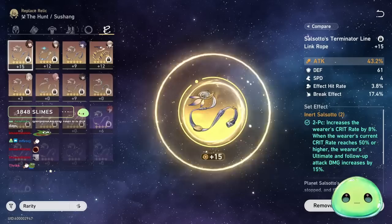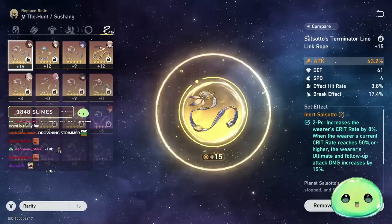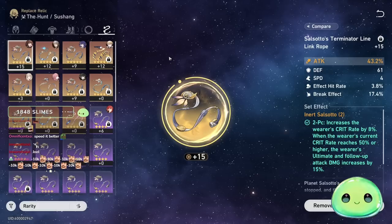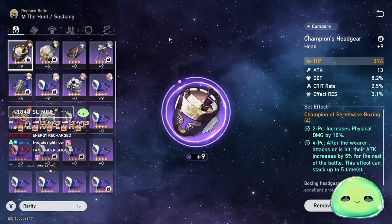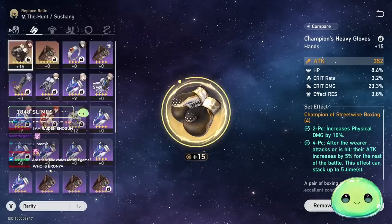For the sphere main stat, go physical damage since that's what she does. For the rope, go attack percent. The main reason I'm running attack percent here instead of energy recharge is that you'll have support characters on your team regardless. Ting Yun is a very good support that provides 50 energy for any ally, so with her on your team you should be able to get by running attack percent and let Ting Yun provide energy for Susheng's ultimate.